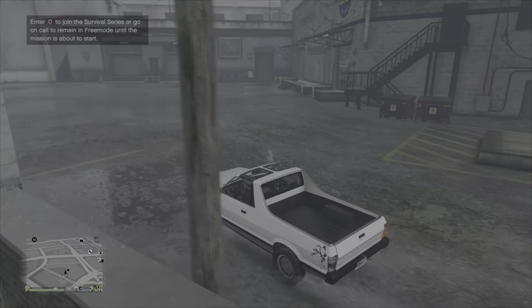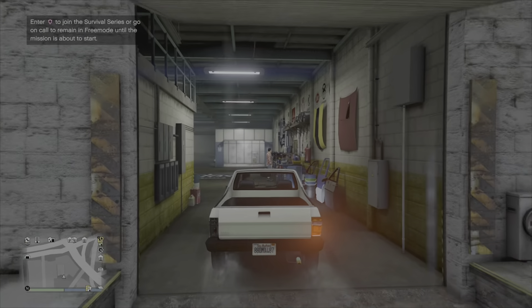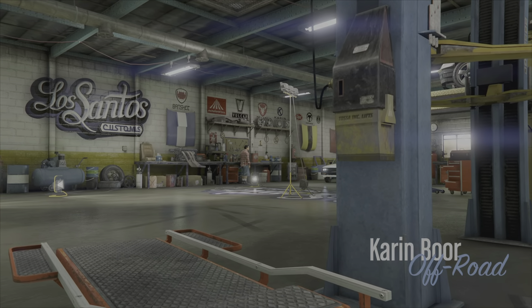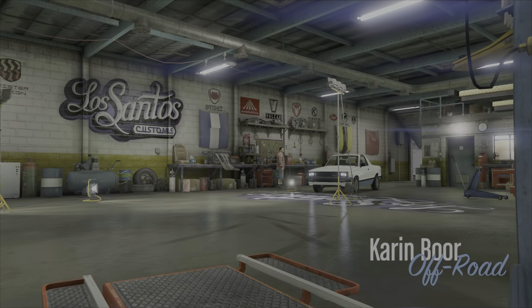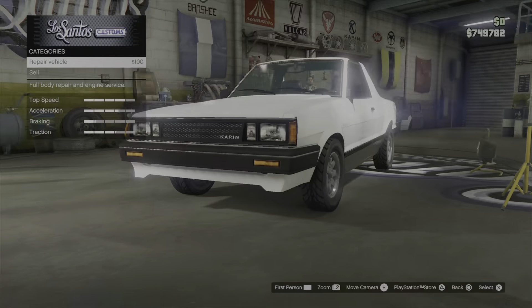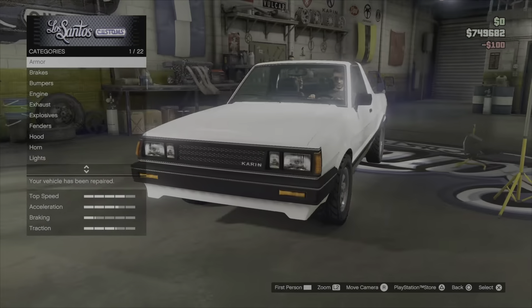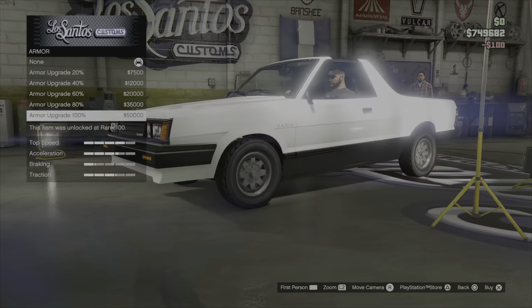Those are drift sounds by the way. Right, anyway, we're here at Los Santos Customs. Usually when we go to the Caron Burr, let's go customize this now. Let's see what changes we can do to it. It's looking a bit stinky for now. Anyway, repair it up - here we go, get that tail in the back. Armor will do.